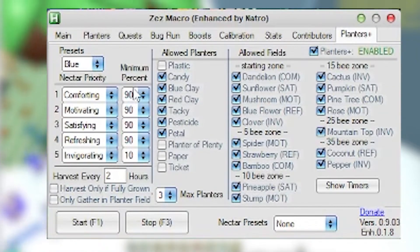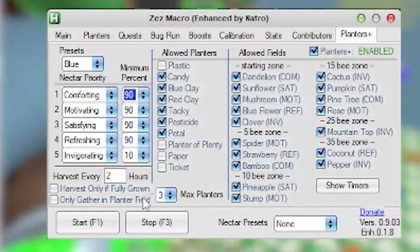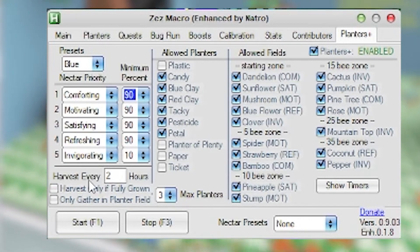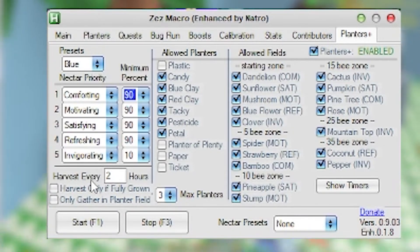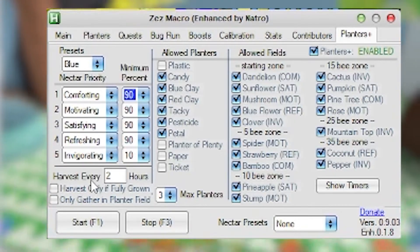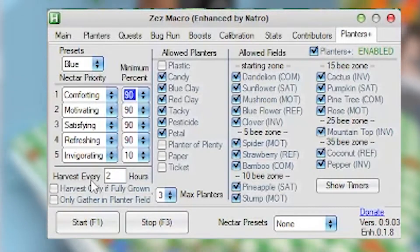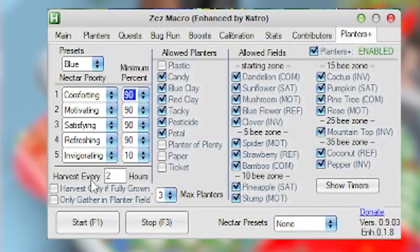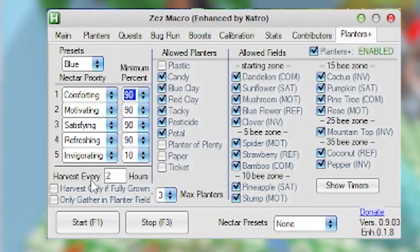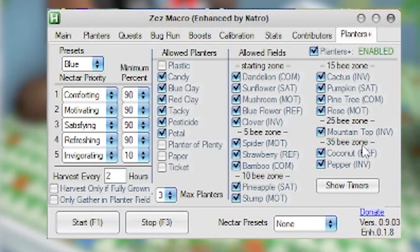You can change this if you only want a couple of nectars. For 'harvest only full grown,' I would suggest not having that on unless you specifically want to harvest only when it's fully grown. 'Gather and plant your field' — if you want to max out your nectars always, you could have that on, but you might earn less honey while macroing.